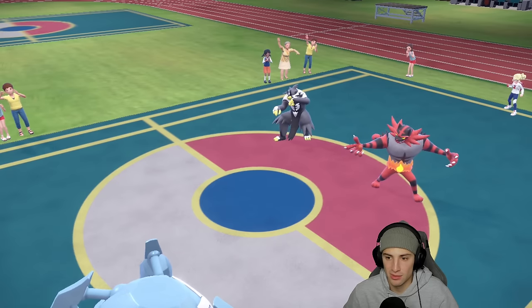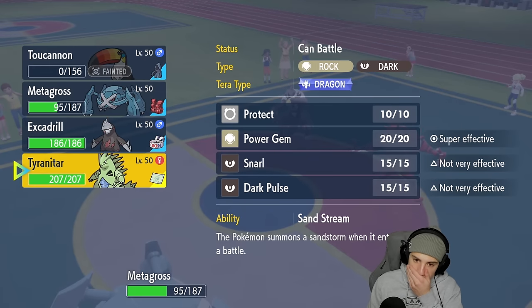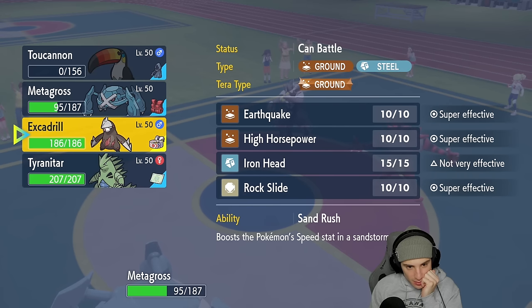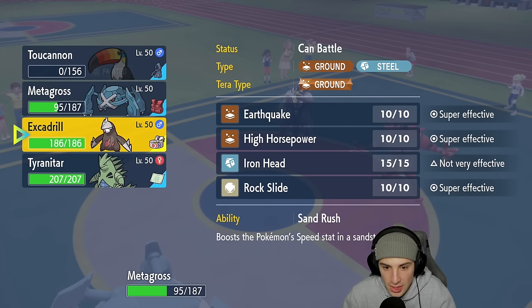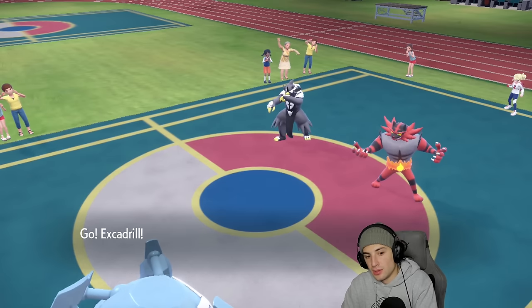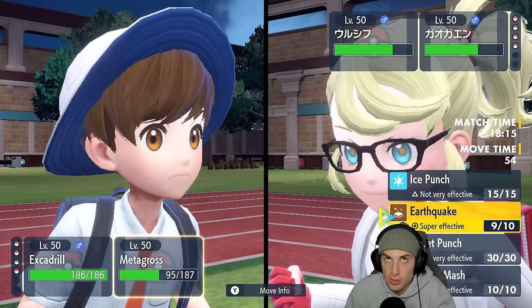Incineroar takes out Toucannon. Metagross soaks the Temper Flare. Tyranitar or Excadrill could be the play here. I really want to go after Urshifu. I'm going to Tera Ground and use Earthquake — actually no, High Horsepower from Excadrill — trying to KO Urshifu. We have Tailwind up so speed is already our friend.